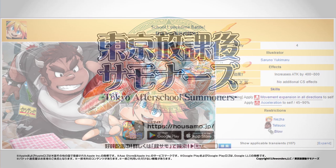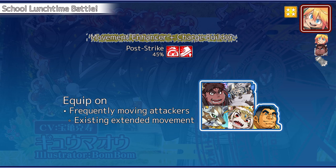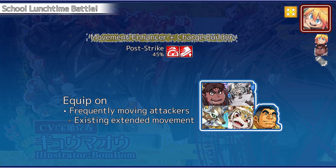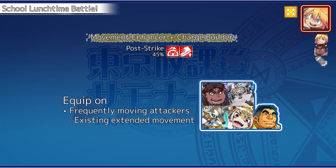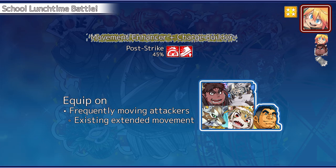Next up are the new ARs from the Ox Yard AR gacha. The Tetsuax Naja AR bestows movement expansion and acceleration to the equipper post-strike, making it suitable for units who attack and move regularly. The blow restriction makes units that fit this criteria quite sparse, but a handful can still benefit. Note that movement expansion stacks with native extended movement, so this can especially pair well where those units form maneuverability dominance.